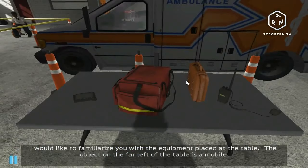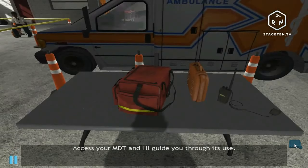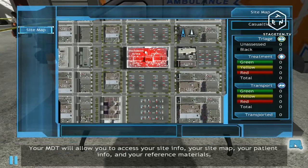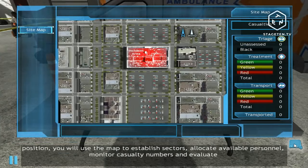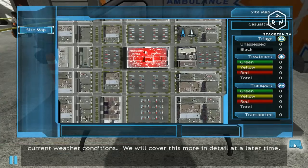You can access your MDT by clicking on a picture on your screen or by pressing the 4 key. Access your MDT and I'll guide you through a few. Your MDT will allow you to access your site info, your site map, your patient info, and your reference material. The site map section allows for a complete overhead view of the incident area. In an incident command position, you will use the map to establish sectors, allocate available personnel, monitor casualty numbers, and evaluate current weather conditions. We will cover this in more detail at a later time.